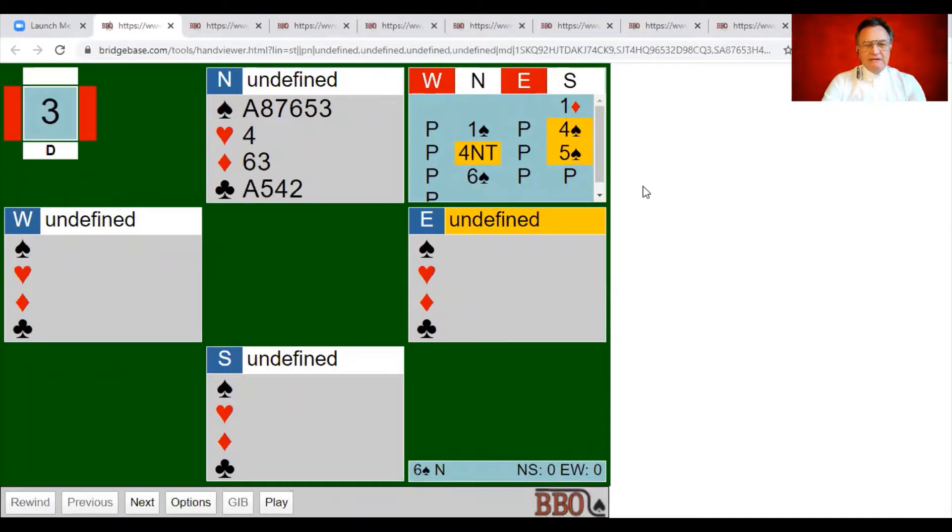I also want to touch on another subject linked with fourth suit forcing — what does the bid of the third suit mean? There are times when we bid a third suit where that bid may not necessarily convey what you think it conveys. We're diving a little bit deeper into fourth suit forcing because it's very important to play a system like this; it's not optional, it's quite essential. You need to understand the basis behind fourth suit forcing.